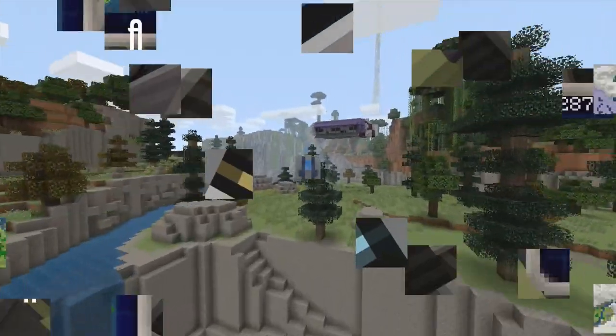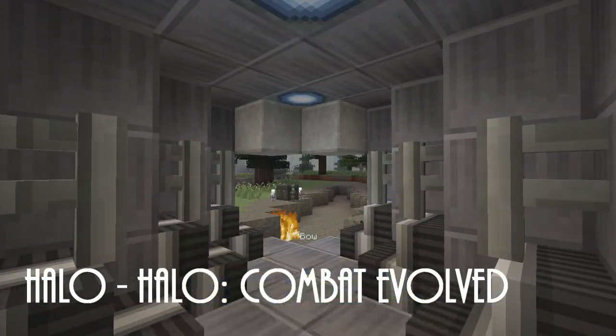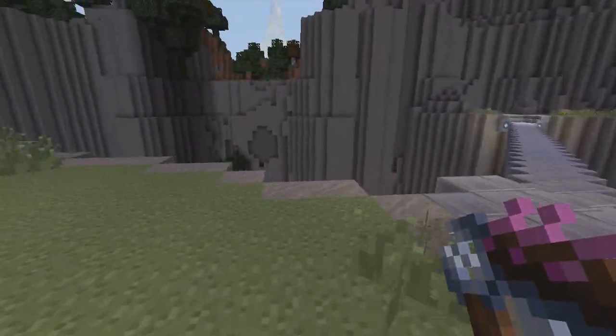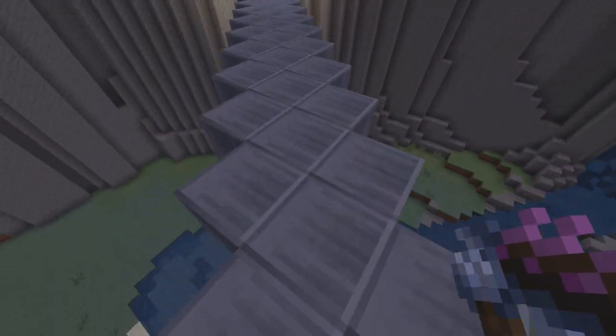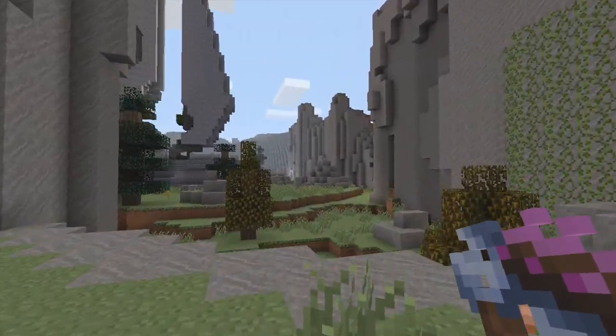There's the Guilty Spark flying around. The first level is Halo from Halo: Combat Evolved. We start off in the crash drop pod. I don't know how many people actually played this on the original Xbox back in 2001, but when it came out it was revolutionary — it was life-changing.